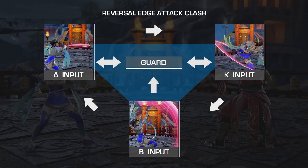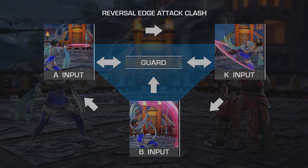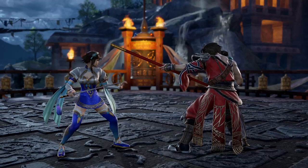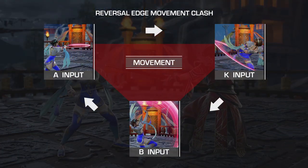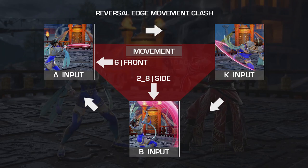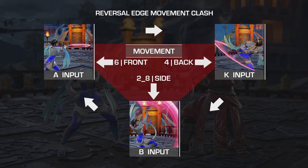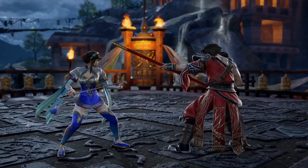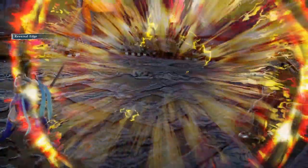G inputs will make a character take up a defensive stance and will guard against all options, unless it interacts with a B input. As for the movement options, they will beat out one attack type but will lose to the other two. On paper this makes them riskier to use, but the reward for winning a clash with them is arguably better. The forward movement 6 will avoid all A's, side movements 2 or 8 will avoid all B's, and back movement 4 will avoid all K's. If you manage to dodge an attack, it will leave your opponent's defenses wide open. If a movement input clashes with a guard or another movement, then no interaction will happen and the reversal clash will automatically end.